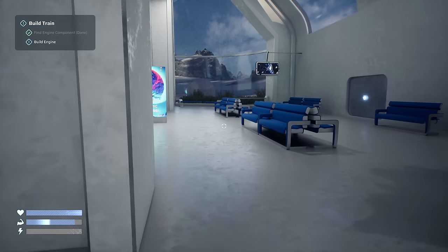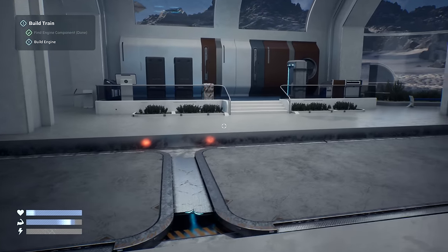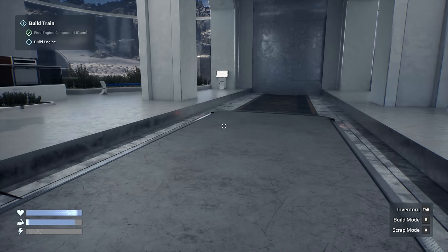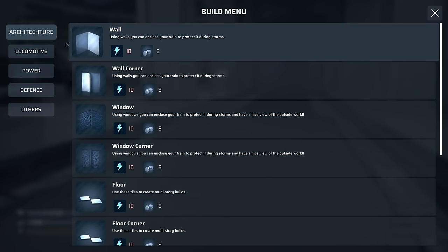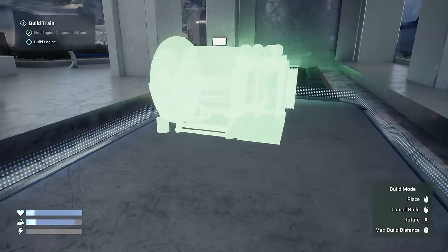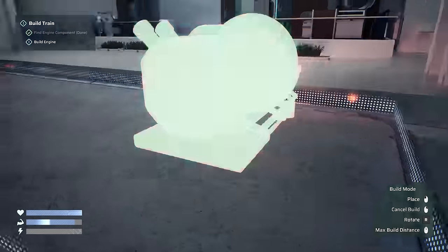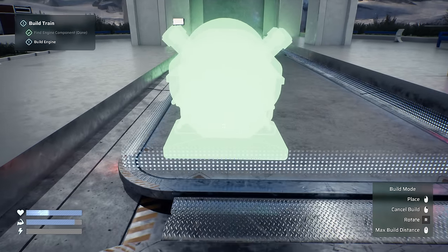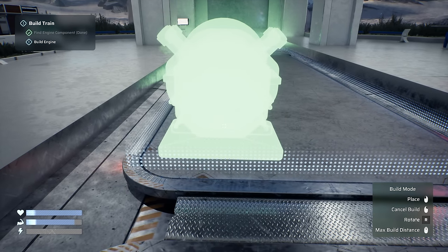We need to build an engine. Build menu: you can only start building on your train using the B key, then select any component. The list of items you can build will increase as you learn new components. So we want to build a locomotive engine, tier one. We can place this wherever we want, but I don't have enough suit power to print - I've got no power in my suit. How do I get more power?